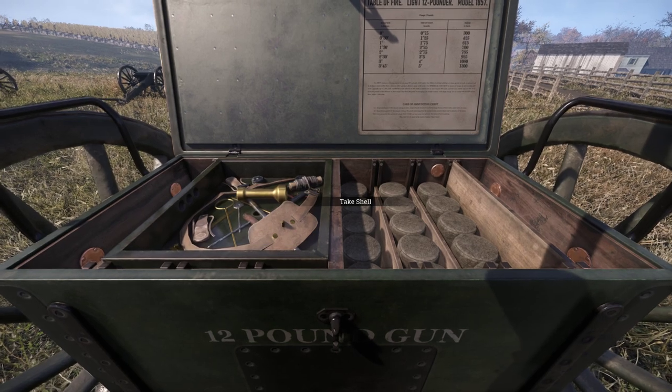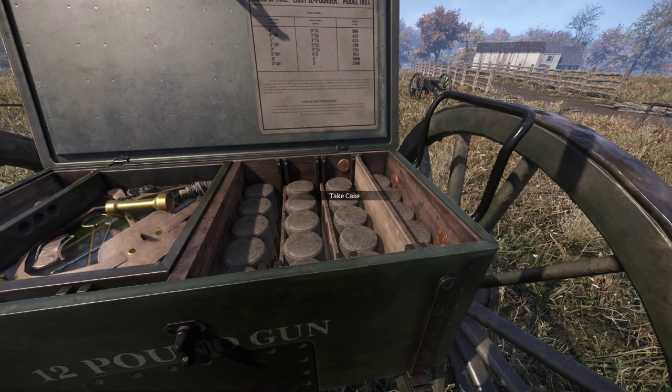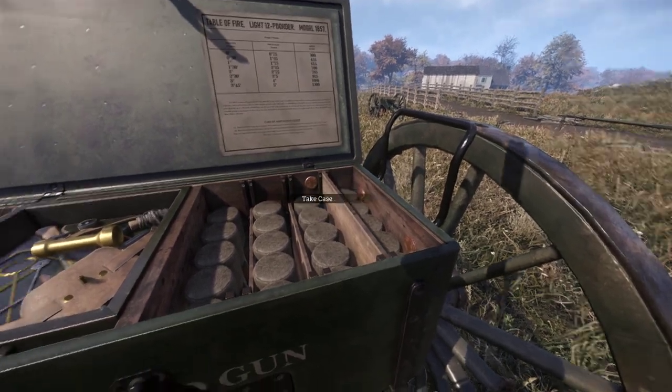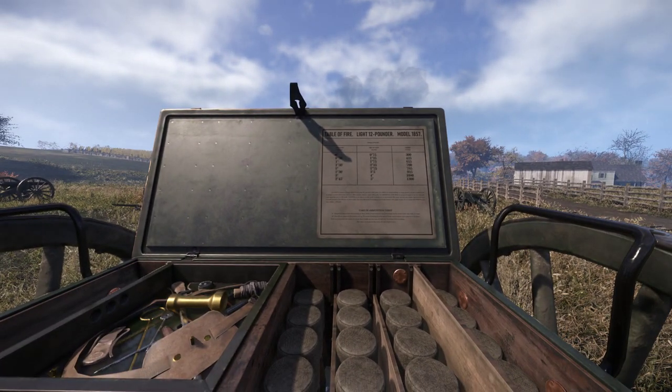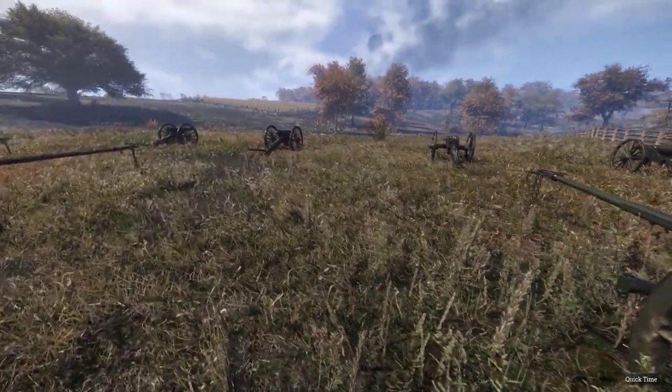Twelve-pound — so you can see there's a shell. You can take a shell. You can take a case. You can take a canister. A canister is like a smoke grenade. And it tells you right there: table of fire, light twelve-pounder model 1857.